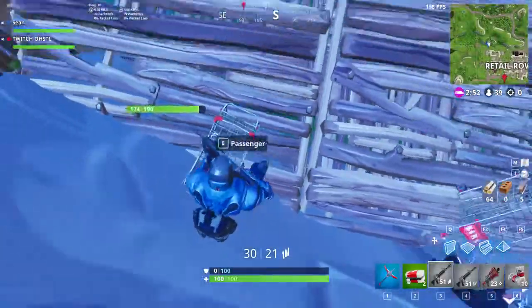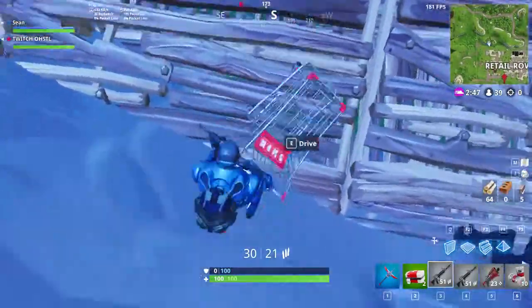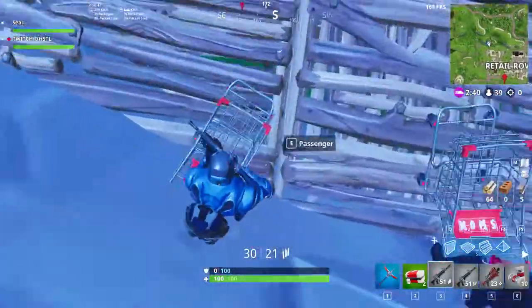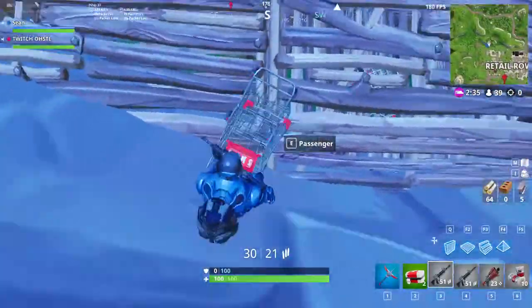So basically you go to Retail and you build like a rectangle, then put a ramp into the mountain. All you have to do is get a cart and drop it off into the mountain where the end of it is sticking in.